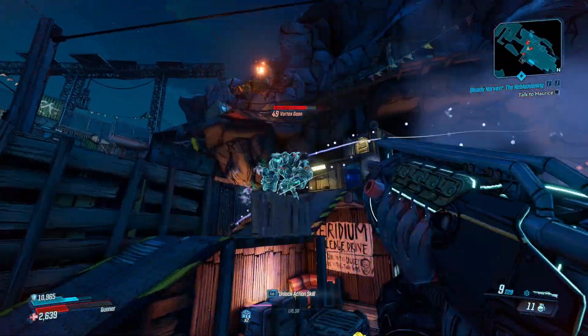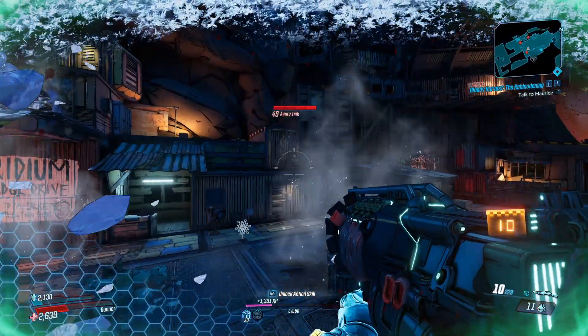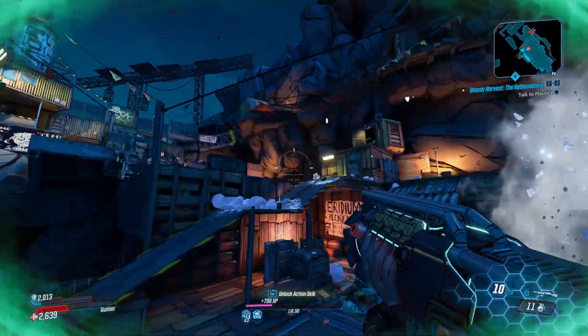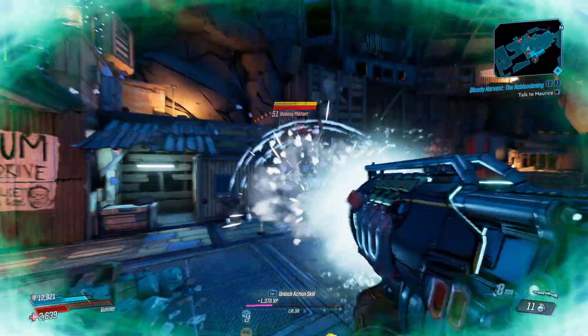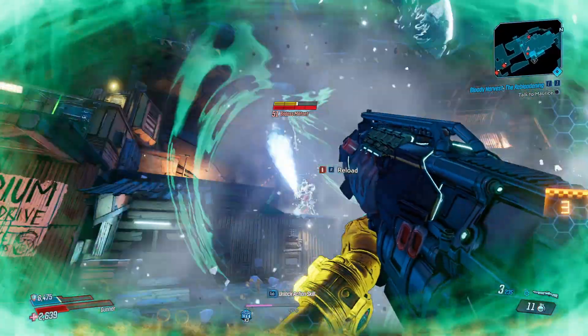Especially with the Bloody Harvest event with the ghosts about, it can be really annoying to have to switch weapons because the ghosts resist cryo. I just sort of let them collide with me and I do not notice a difference whatsoever. Because you're sort of relying on the explosions as opposed to precise hits, it's just really easy to keep spamming the trigger. The grenades will find themselves to the enemies and explode and deal that damage for you.